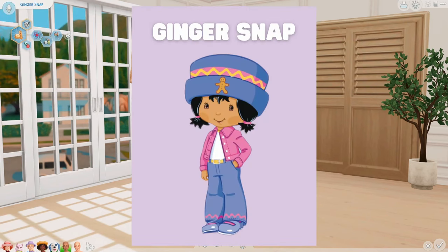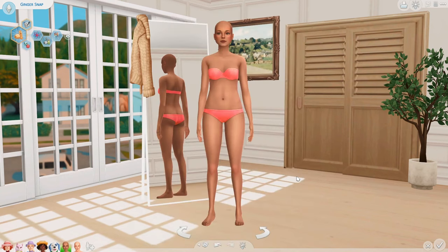Next up is Gingersnap. Gingersnap is an inventor — she is very cheerful, she's energetic, she is very hyper, and she loves making things. So I gave her the genius, the maker, and the cheerful trait, as well as the master maker aspiration.